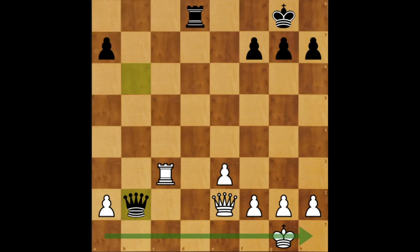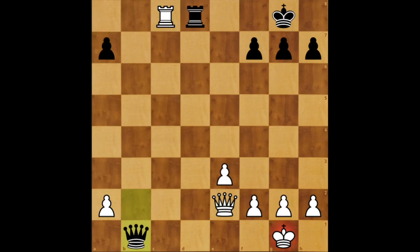For example, rook could go to c8, hoping to either capture the rook or capture the queen. But in that case black has Qb1 check, and after the queen blocks the check, queen takes f1, king takes f1, and rook takes c8. So this defense doesn't work.